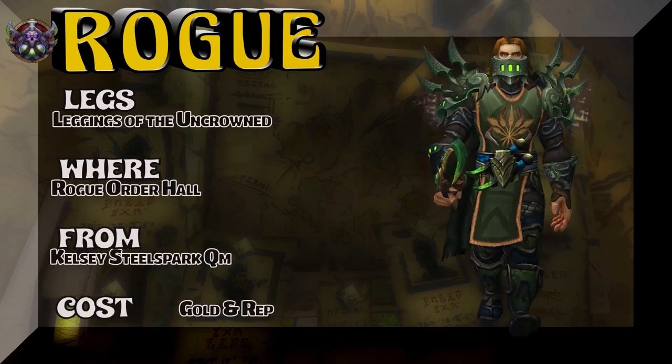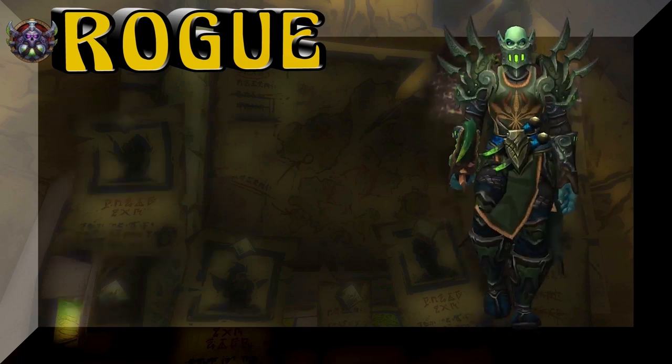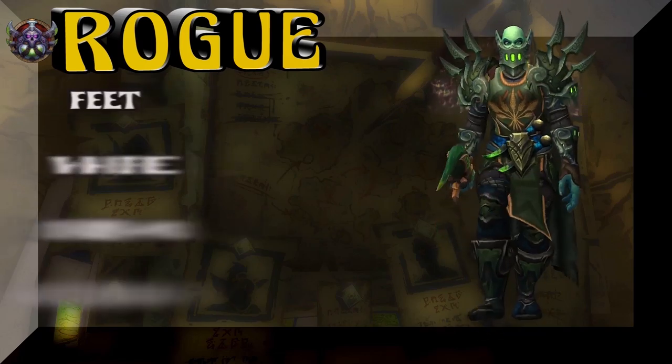The Legs — Leggings of the Uncrowned, Rogue Order Hall, Kelsey Steelspark. What a name. Quartermaster — gotta buy it for some gold, also need some Order Resources to pick that up.